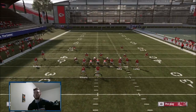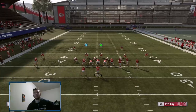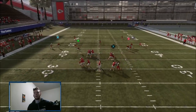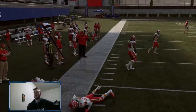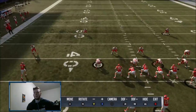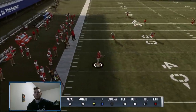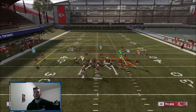Back to other reads versus cover two: say they have cloud flats and the middle linebacker has a deep blue — you can throw this drag late like a flood concept. On the replay, you can see the cloud flat follows the post, then goes back, and that leaves your drag open for a free nine or ten yards.